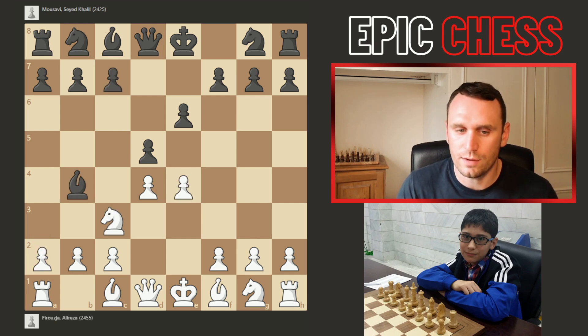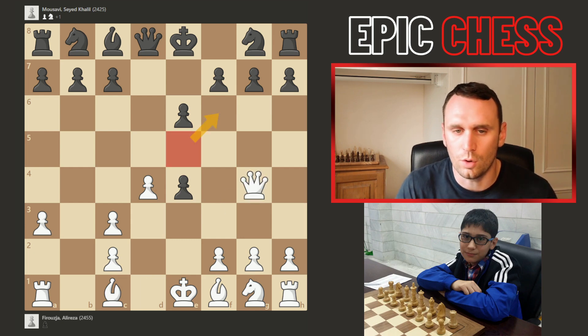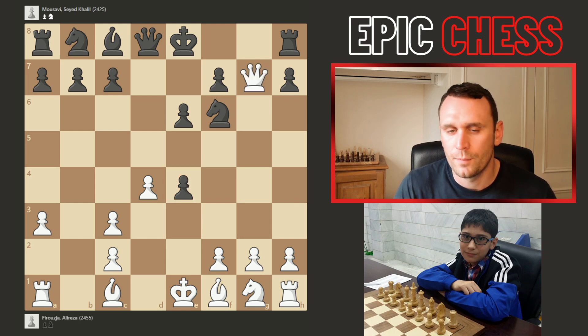But Alireza doesn't actually advance with e5 — he plays a3 immediately. There are only about 1,000 games from here in the database. Because when you play like this, you give black the opportunity to take on e4. The key difference is that now when you go queen to g4, attacking the pawn, because there's no white pawn on e5 covering the f6 square, black can actually go knight to f6 — which you can't do in other variations. White is forced to take; the knight holds the pawn, you hit the rook but it slides across, the queen covers the knight, the knight covers the pawn and the rook — so queen h6 is forced.